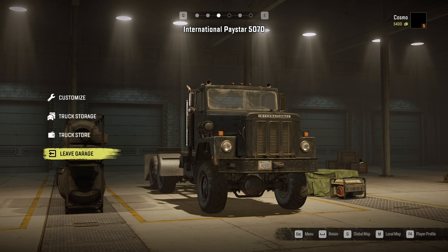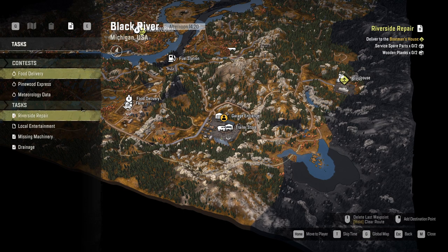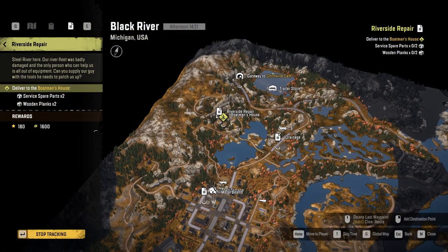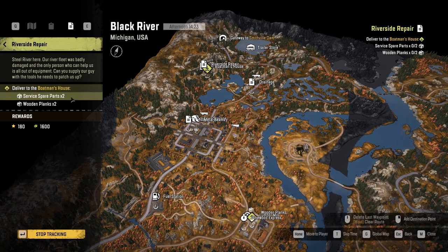Hello guys, I'm Cosmo and welcome back to SnowRunner. We had a successful run last time, and I'm really proud of our new International Paystar. Today we're going to be using it to haul some stuff up to the Riverside Repair here at the Bozeman house. It requires two service spare parts and two wooden planks.